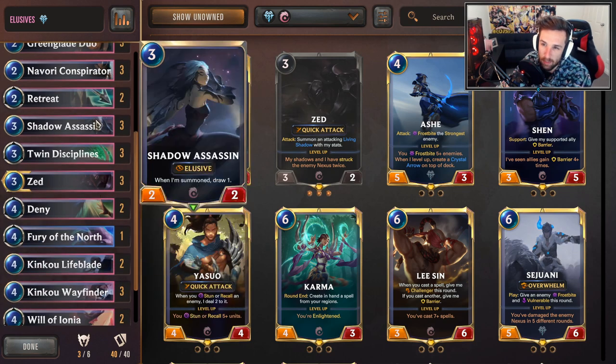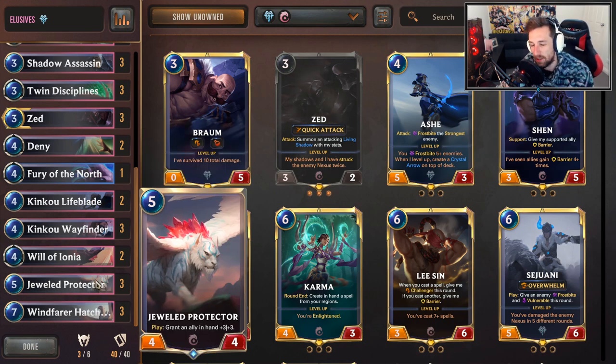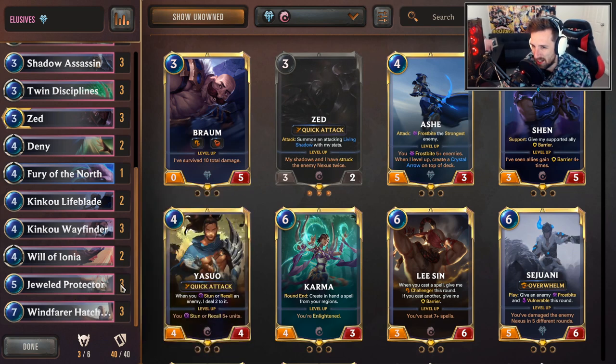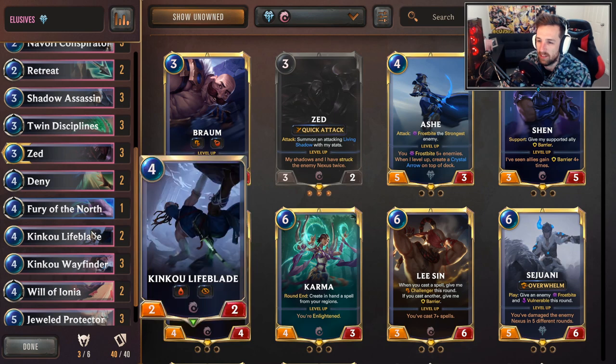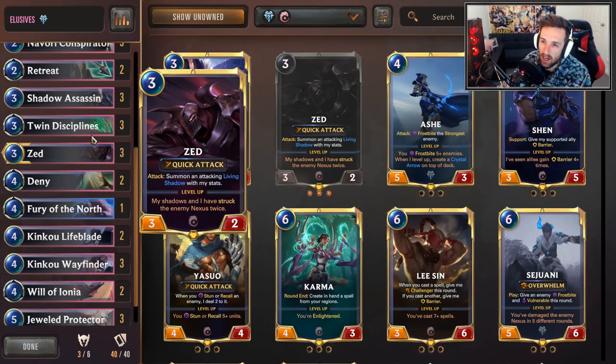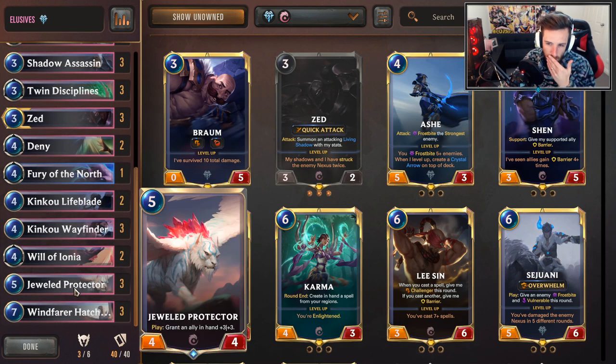Lifeblade, and then of course buffing the elusive units with Jewel Protector. Some lists have been trimming down Jewel Protector, but I believe it's very powerful and necessary for pushing wins in favorable matchups. Against unfavorable matchups — like burn aggro — you kind of throw the game away. You can sometimes get Lifeblade value and buff it, keep it alive with Twin Disciplines, but that matchup's generally not favored. It often comes down to them drawing less effectively than you and you curving out. Jewel Protector is used to buff elusive units and push more damage — it keeps up the tempo.